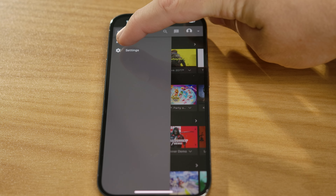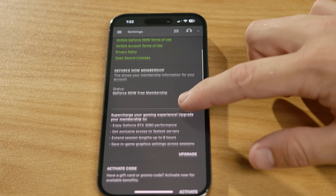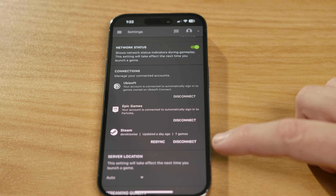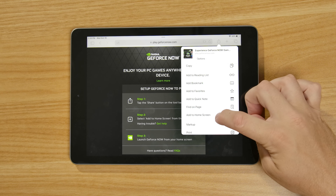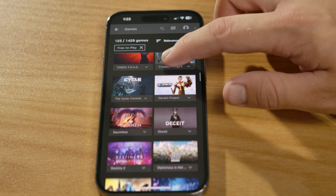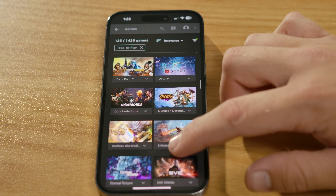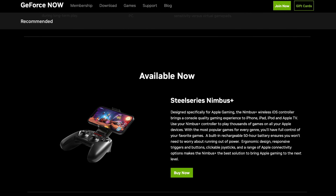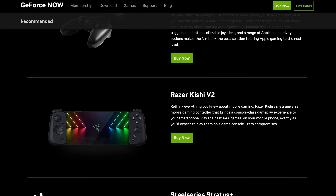Getting started with GeForce Now is super easy and totally free. You sign up and connect your Steam, Epic Games, and Ubisoft accounts to get access to the games you already own in a more convenient experience. Add a GeForce Now shortcut to your home screen, and you can then start playing your games, or a number of other free-to-play games. The simplest way to play is with touch controls, but you can pick up compatible gamepads if you prefer a more tactile experience.